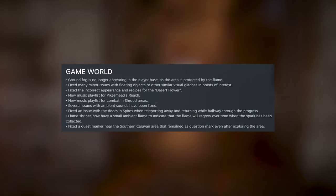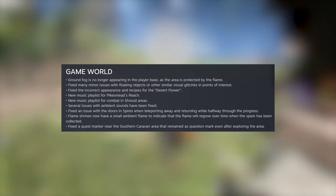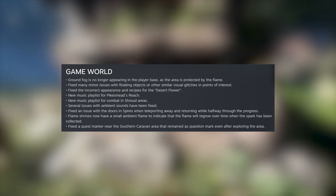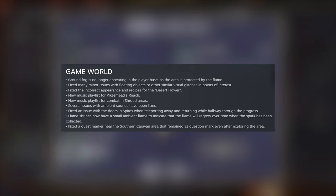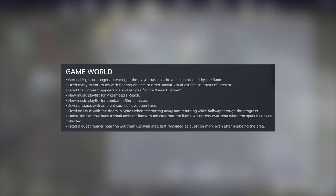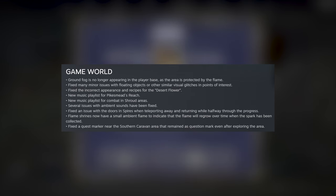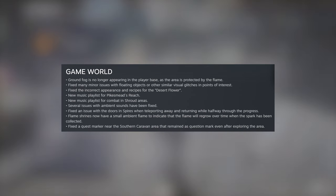Onto the game world. Ground fog is no longer appearing in the player base as the area is protected by the flame. Fixed minor issues with floating objects or other visual glitches in points of interest. Fixed an incorrect appearance and recipes for the desert flower. New music playlists have been added for Pike's Mead Reach and for combat in shroud areas, and several areas with ambient sounds have been fixed. Fixed an issue with doors and spires when teleporting away and returning mid-process. Flame shrines now have a small ambient flame to indicate the flame will regrow over time when the spark has been connected.